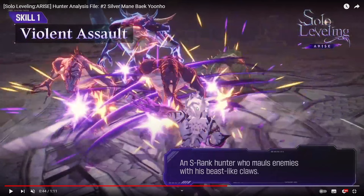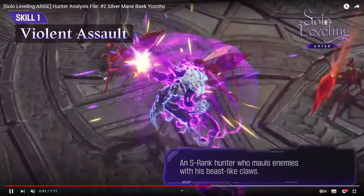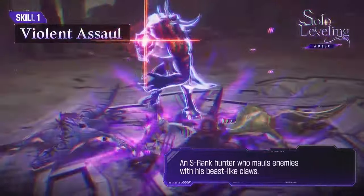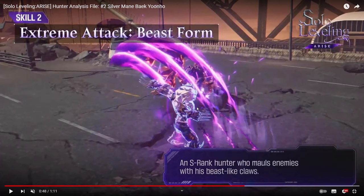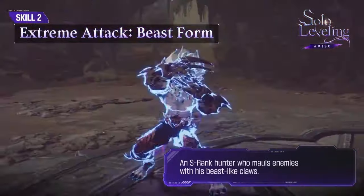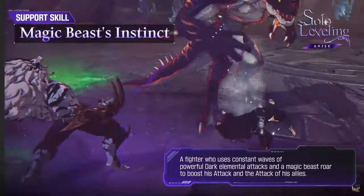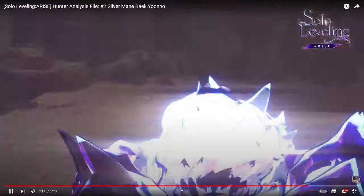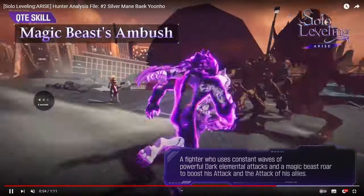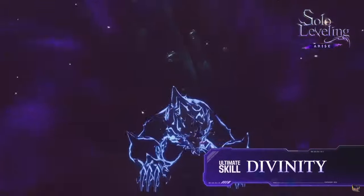Skill 2 looks like a buff or debuff—probably both simultaneously. He causes damage to himself but gains some type of status or ability, then starts attacking. His QTE ability looks okay. His support skill does zero damage, so it's likely just a buff of some kind when he's summoned to the field.